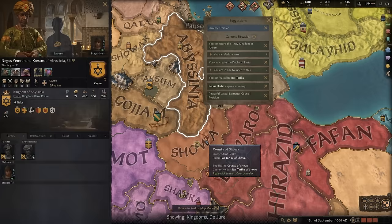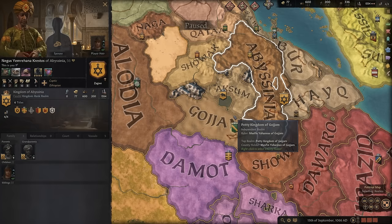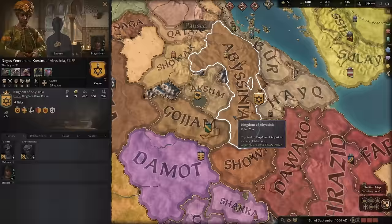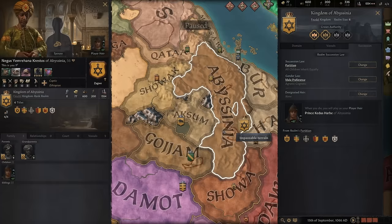I think Abyssinia is a really strong nation to start off with because you have the option to expand very freely, as all this is holy war territory for the most part. You have a lot of very strong claims to your north as well. And probably one of the strongest things about Abyssinia is your succession laws — you start with partition rather than Confederate partition. The big difference being that partition is the same thing as Confederate but without new titles being created for your younger heirs. The nice thing too is that you already have a pretty good son and heir, and both you and your son are unmarried, so you can set yourself up for strong alliances or more heirs.